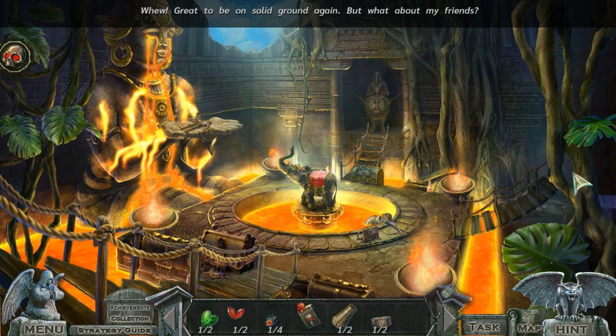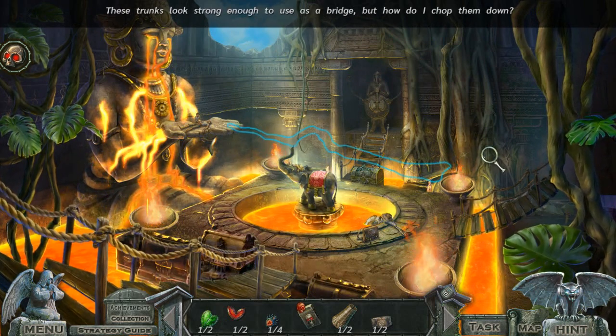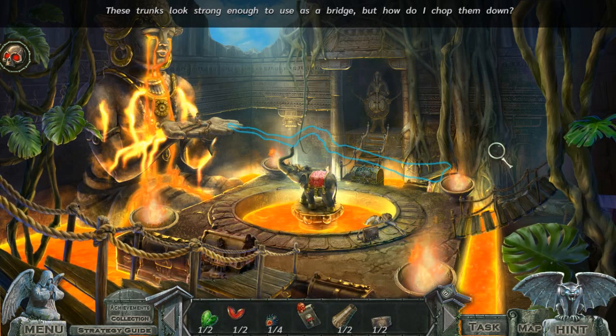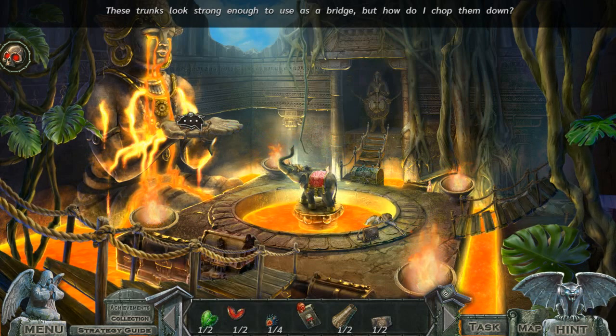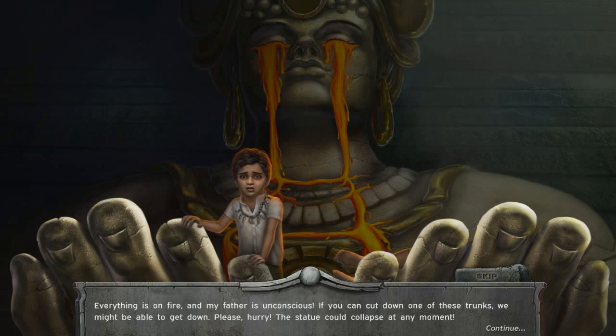Great to be on solid ground again, but what about my friends? These trunks look strong enough to use as a bridge, but how do I chop them down? Oh, they're over here. Everything is on fire and my father is unconscious! If you can cut down one of those trunks, we might be able to get down! Please hurry! The statue could collapse at any moment!